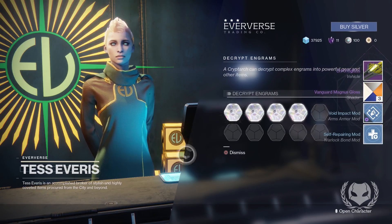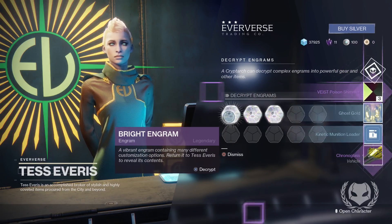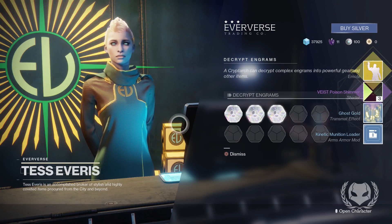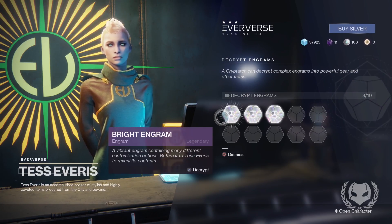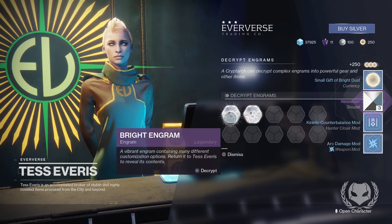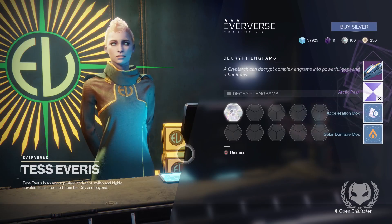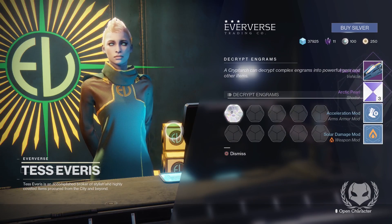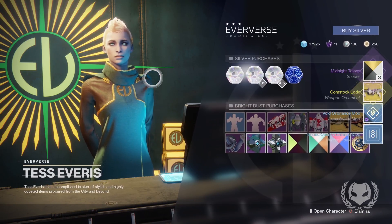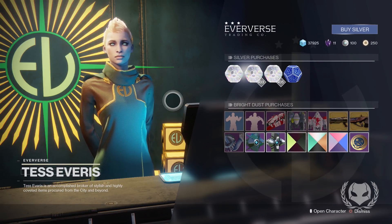So we got a ship, Shadow Dawn, as well as a Hacky History Polish shader. Then for the purchased ones — first engram gave us a sparrow, Chronoglass, plus another shader. The next one gave us a transmat effect and an exotic emote, Salty, as well as the Advised Poison Simmer shader. The next engram had some basic items and some bright dust. Then we got the Arctic Pearl shader and another sparrow. And for our last engram, we got the Comstock Load exotic weapon ornament — that's for a grenade launcher — plus yet another shader.